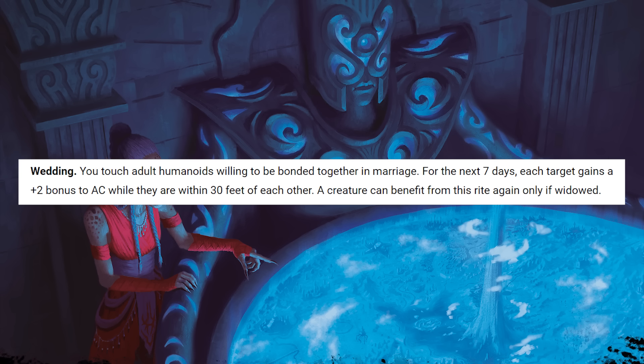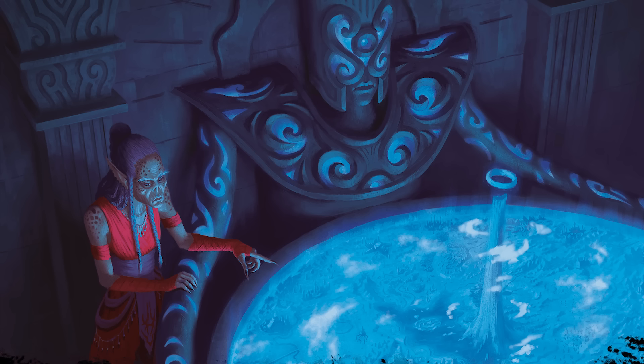Last up is Wedding, which grants both targets a +2 to their AC for 7 days as long as they remain within 30 feet of each other, and they can only benefit again if they become widowed. This is honestly kind of silly — the +2 is massive, and it's disproportionately powerful in a one-shot, which almost certainly takes less than 7 days of in-game time. But even if you're not in a one-shot, your cleric or paladin can sacrifice a first-level spell slot right before you fight the final boss to have a couple of weddings. I spent way too much time talking about Ceremony, so let's move on.